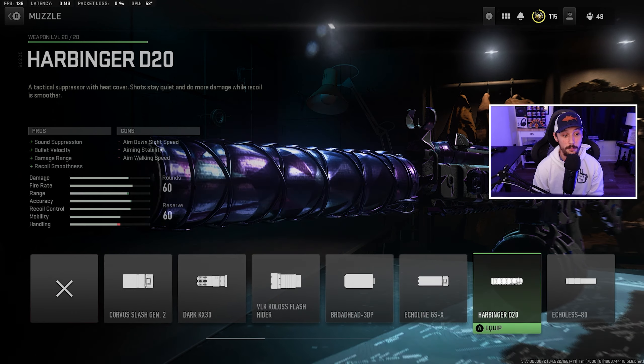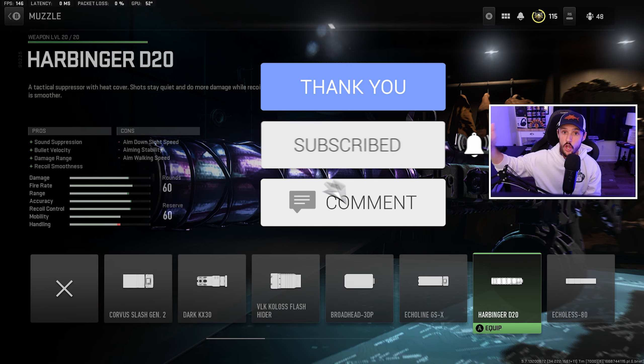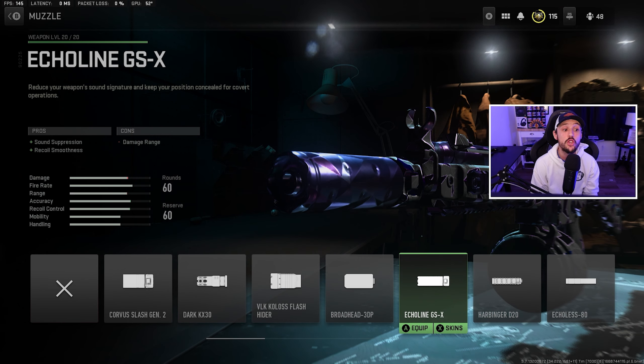Next up we're going to go to high velocity ammo. High velocity helps with bullet velocity, which really helps on the big map because it gets to the target quicker and there's less bullet drop-off. So if you're fighting somebody at 70 to 80 meters, you can potentially still hit headshots.